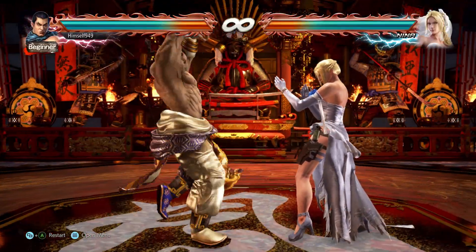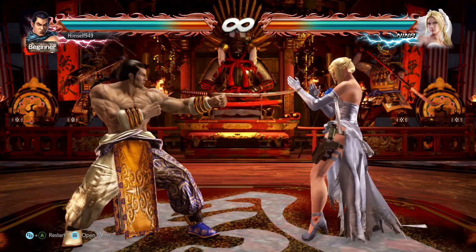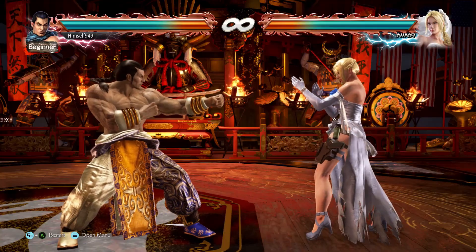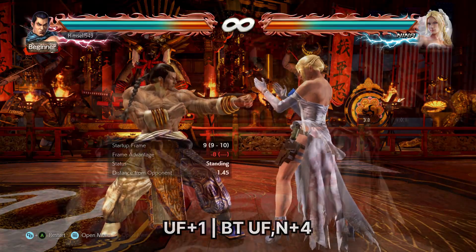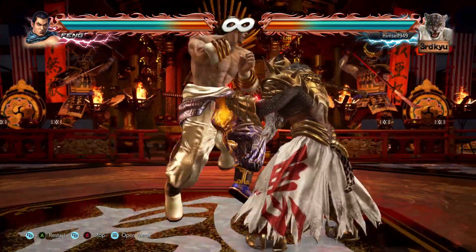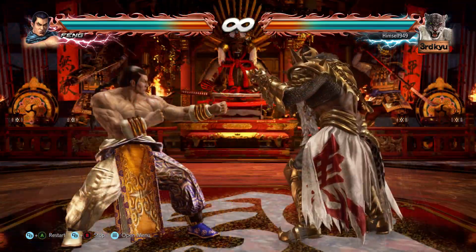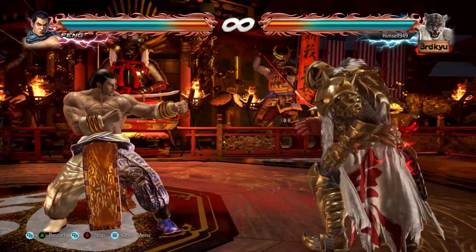The problem with this move is it's hard to use. Because it's from while standing, you can't set it up like other reversals. You do still have some options though. One route is using up-forward 1 and backturn delayed hop kick. Both of these moves are safe on block, but because they're jumping, they can trick people into punishing them with punches - and when they do that, the sabaki is active.